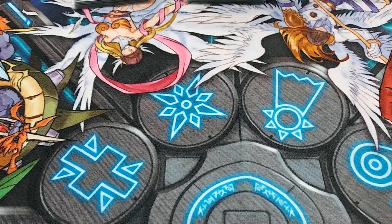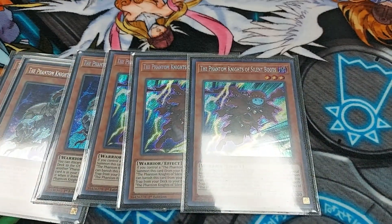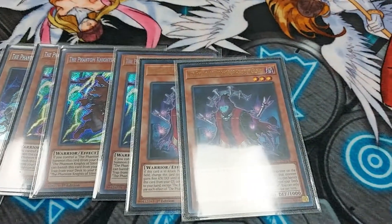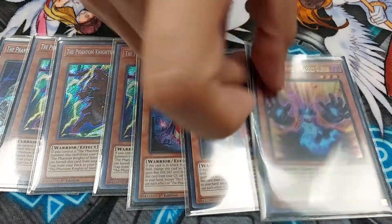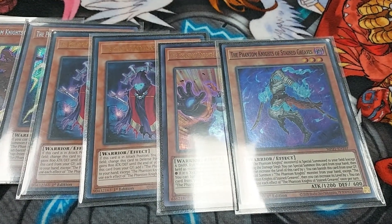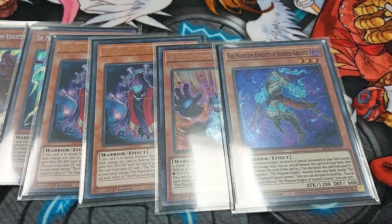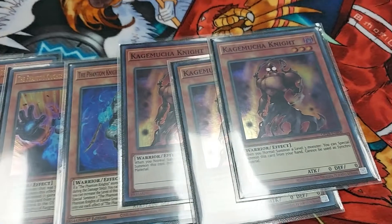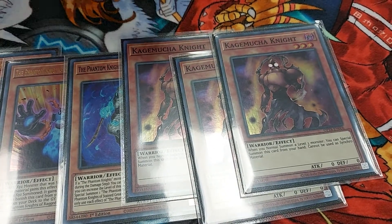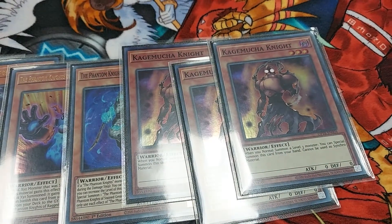The PK Engine - the usual suspects. 3 Torn Scales, 3 Boots. Obviously the best opener is Boots into Torn Scales: summon one, summon the other. Ancient Cloak - to cheat out either Ragged Gloves or Stained Greaves. Ragged Gloves I want to take out; it should come up more but I'm not playing Leviere today so it doesn't really come up. What does come up is 3 Kagamusha Knights. I think there are better options like Arboria or Spellstriker, but for now I'm playing Kagamusha Knights. It's just to be a level 3 warrior body on the board - that's what's important.